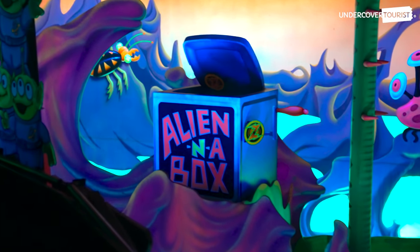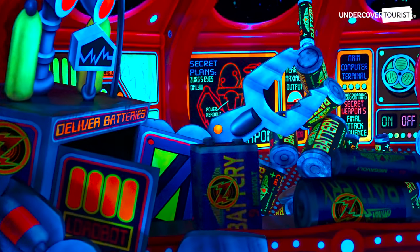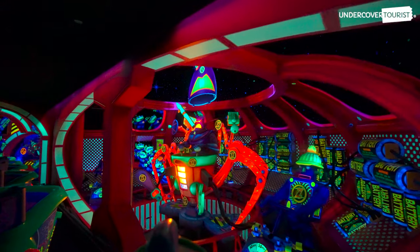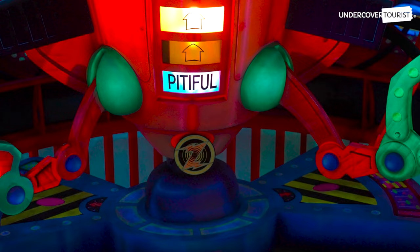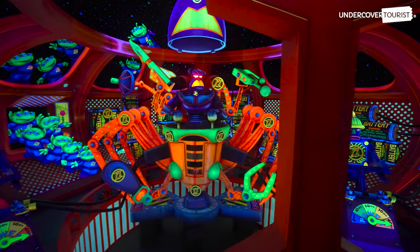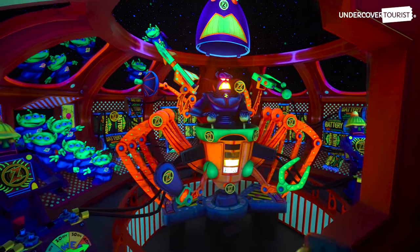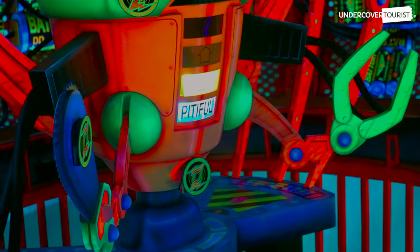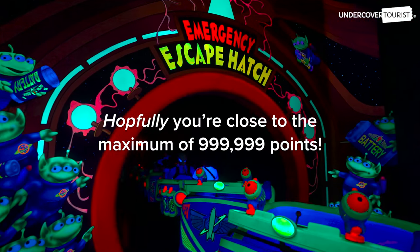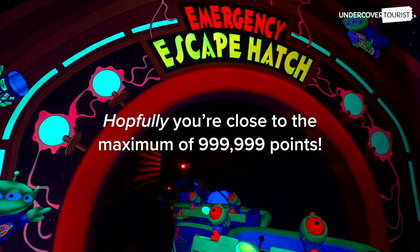There's an alien in a box that's also worth 50,000 points. Hit the bottom of the batteries to knock them over and score another 50,000 points. When you encounter Zurg in his spaceship, aim for the Z target at the bottom of the ship for 100,000 points. Shoot this target as many times as you can before leaving the room. Hopefully, by this point, you are close to the maximum of 999,999.